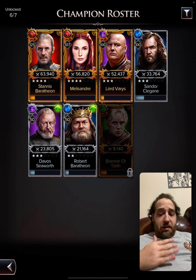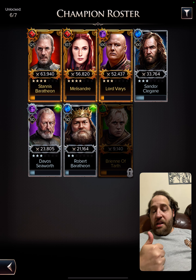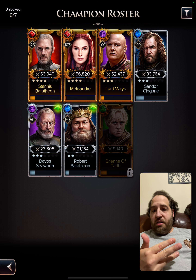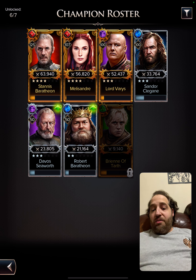We have a mini Baratheon squad, so we're gonna go with Stannis for the lead, Melisandre, Lord Varys, Sandor the Hound, and we're gonna go with a level 50 Davos.